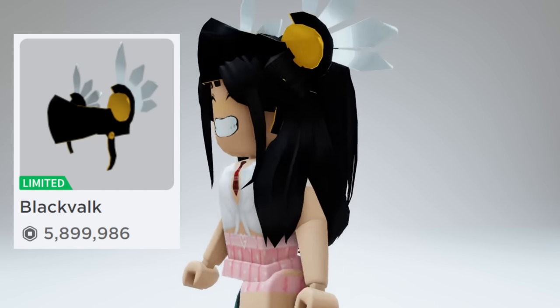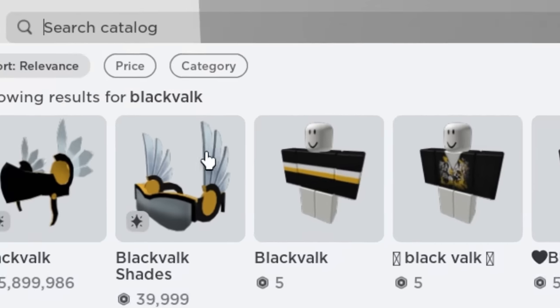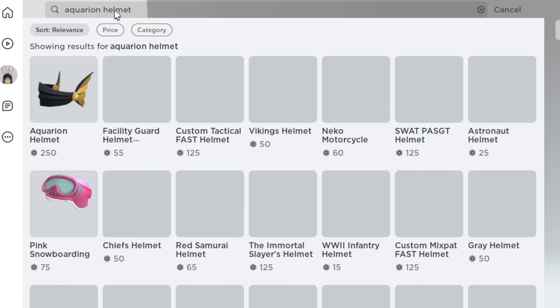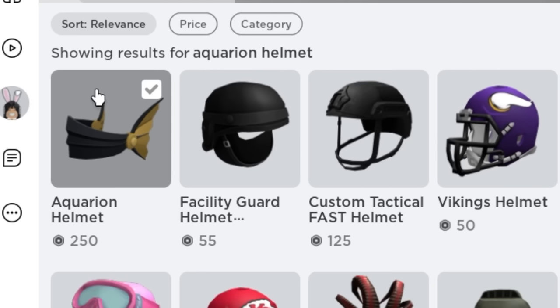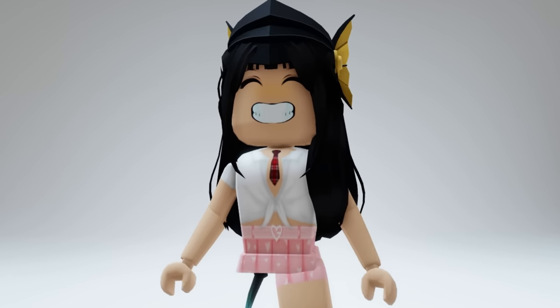Did you want to look rich but don't have Robux? I will show you guys a way to look rich. You will want to search this up — and there it is. There are also other colors for this. It looks just like a Valkyrie from Walmart.